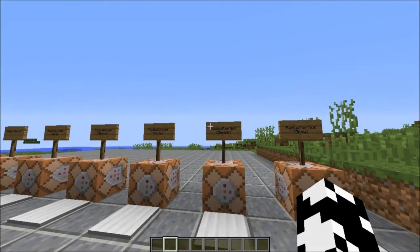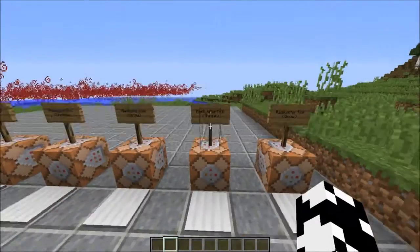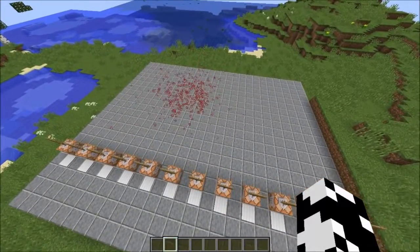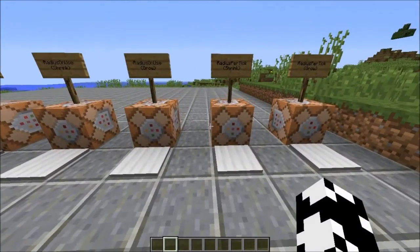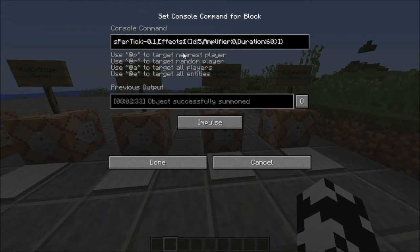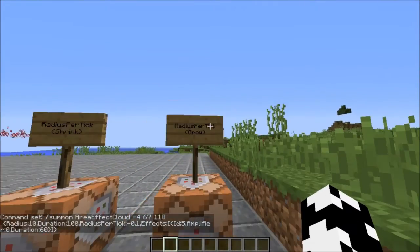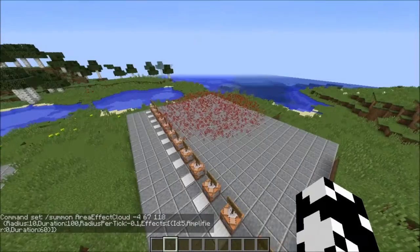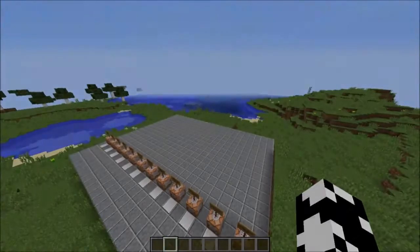The next tag is radius per tick. In the vanilla game it is also a negative number so that it shrinks over time. Using this tag we can determine what time frame that happens over. Here we have negative 0.1, so every 20th of a second the field gets smaller by one-tenth of a block. And of course you can change that to whatever you like — here we're using a positive value and you'll see it's actually going to grow until it dissipates.